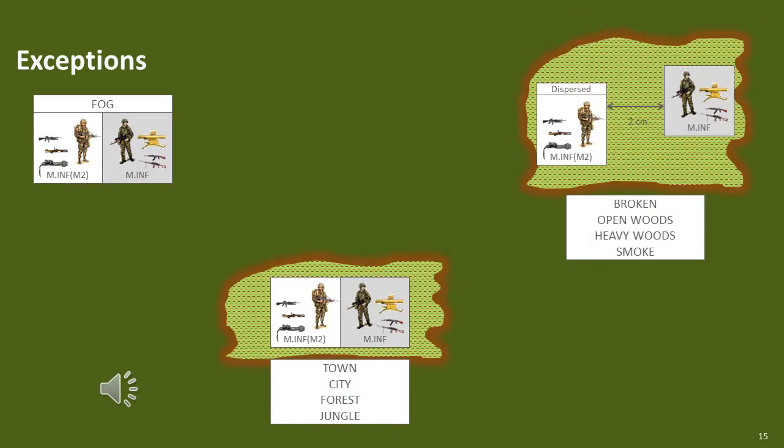There are a number of special observation cases. If the weather condition is fog, you can only observe an enemy element if adjacent, unless you are equipped with thermal imaging. If both elements are within town, city, forest or jungle terrain, they can only observe each other if adjacent. If both elements are in smoke, broken, open woods or heavy wood terrain, they can only observe each other if within 2cm. If an element is on the edge of any terrain, its ability to observe is not affected and when it is being observed, players apply the respective standard terrain observation modifiers.